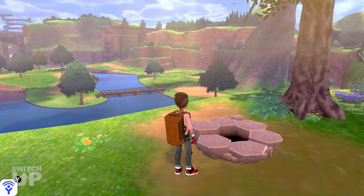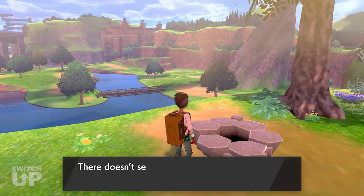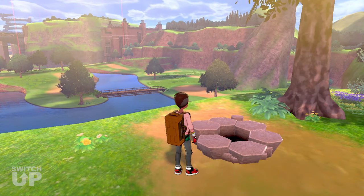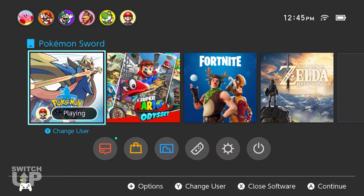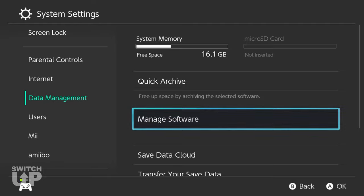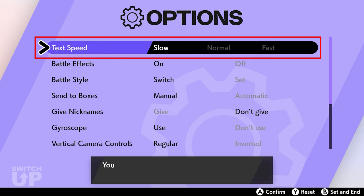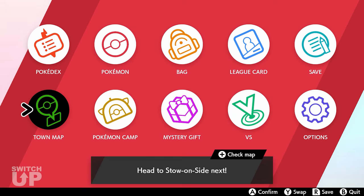On to the mod itself. Rare Den Farming allows you to see what the result of using a wishing piece would be without actually using it. This allows you to farm for getting the darker pink max raids. Make sure that you are either using a game cartridge or a digital copy on a Switch that is set as your primary console. This mod will also automatically change your in-game text speed setting to slow.